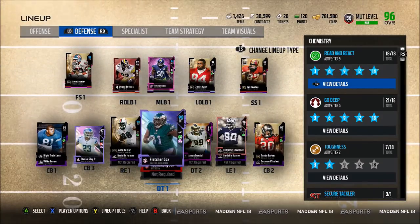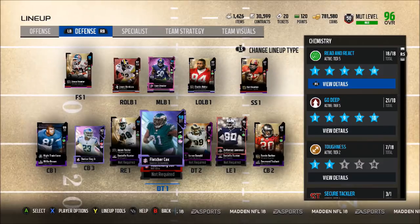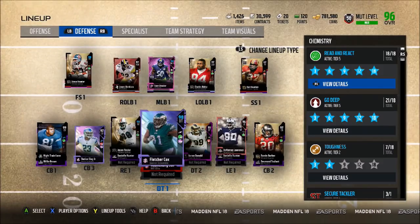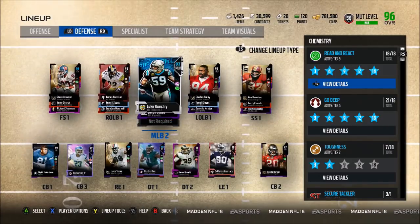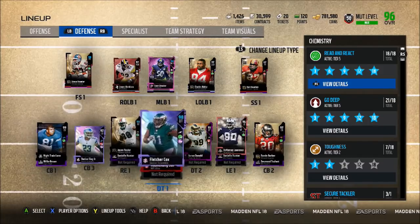Defensive positional heroes drop on Friday, so I'm probably not going to buy any more defensive players until then. I want to see who the left end is and might pick up that guy to replace DeMarcus Lawrence to give us a really stacked defense. Maybe a Deon Jones comes out at linebacker and I'll look into doing that set.